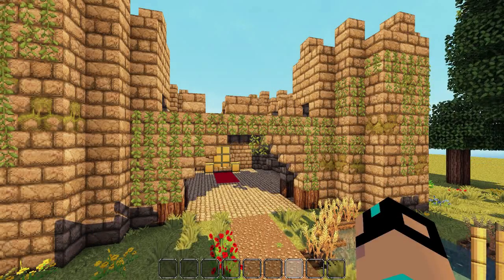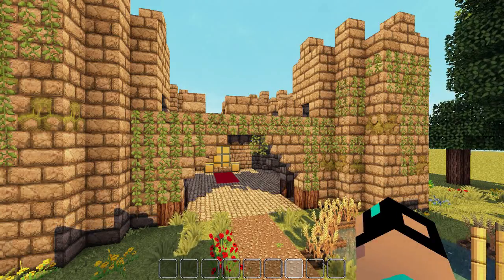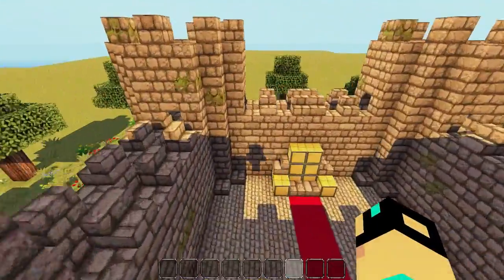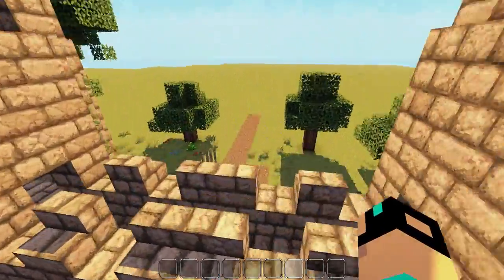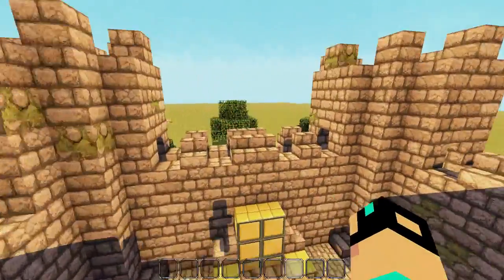Hey guys, the Neocubist here, welcome to my castle tutorial. This one will be a little bit more advanced than my last one. Right now I am showing it off in the John Smith's texture pack - link will be in the description below - although I do build it in the default texture pack. This will work on the Xbox version, Pocket Edition, and of course the PC version of Minecraft.